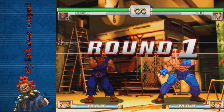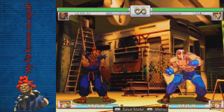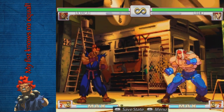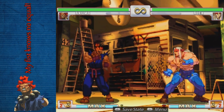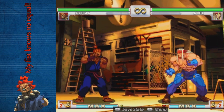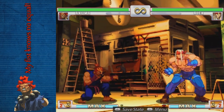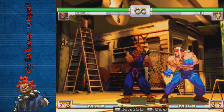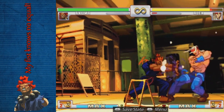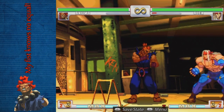Let's get into his normals. Jab — just a good Shoto jab, useful in combos and some anti-air options. Standing strong and crouching strong are very similar to the Shoto ones, except Akuma's standing strong — at least the far version — is cancelable, unlike Ken's.